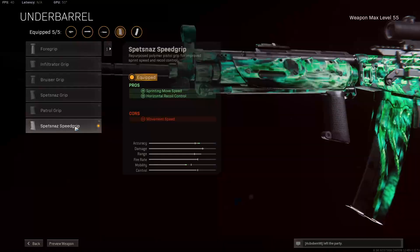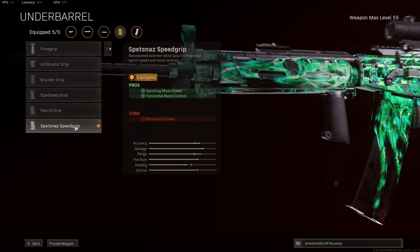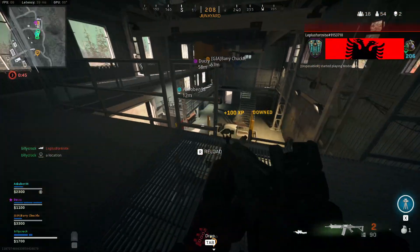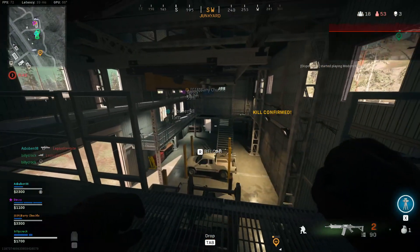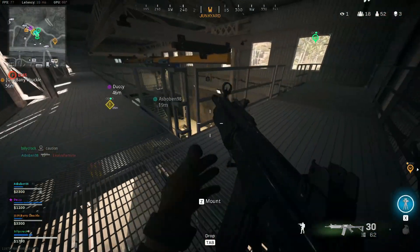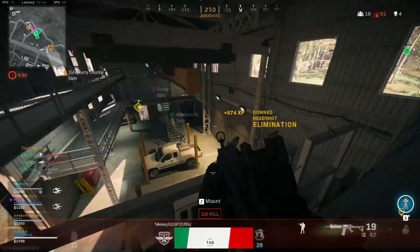Moving over to the underbarrel, I personally take the Spetnaz speed grip, as I don't think you need any assistance with the vertical recoil control. So you might as well help yourself out with that sprinting move speed to make yourself that little bit more mobile. But if you do struggle with the recoil, then take the Spetnaz grip over the Spetnaz speed grip.